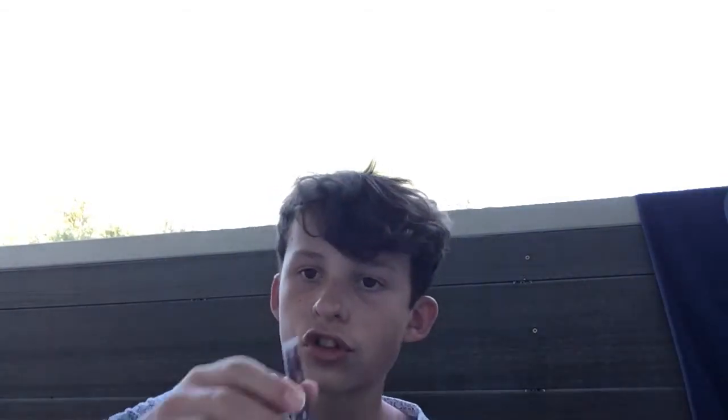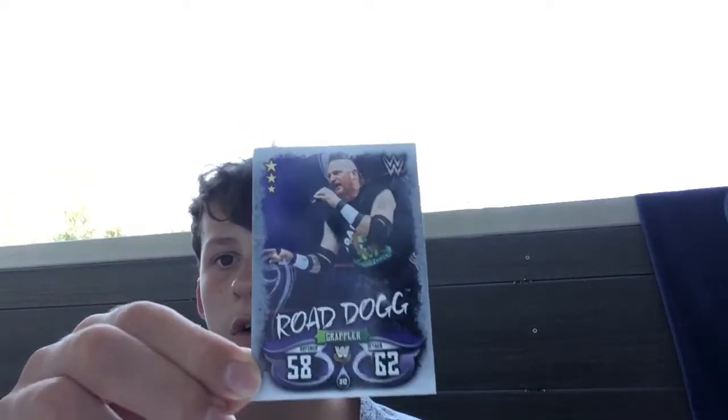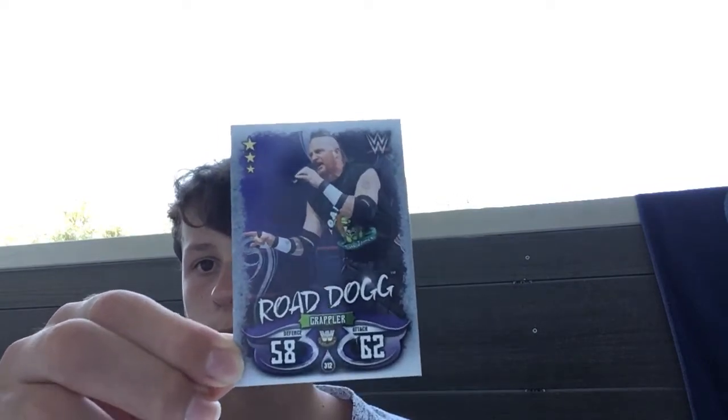Moving on, we do have two legends here. We've got another trade - we have Mr. Perfect Kurt Hennig, Technician, 72 defence, 65 attack, 4 star. I'm pretty sure that's Curtis Axel's dad, maybe. Nice pull there, good legend. And we have another nice legend - 3 star, Grappler, 58 defence, 62 attack, and of course it is Road Dogg. Very, very cool pull.